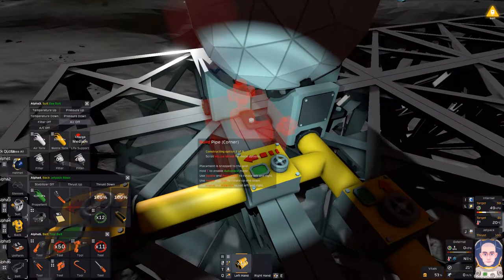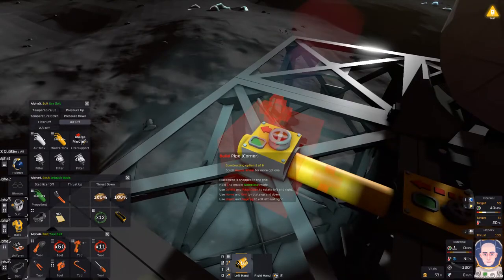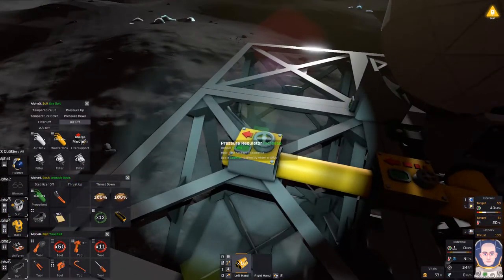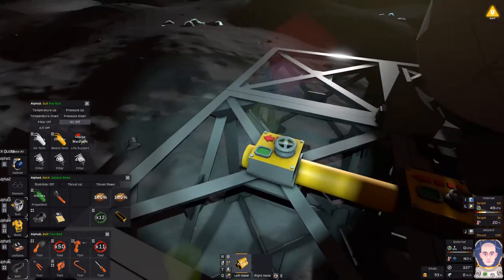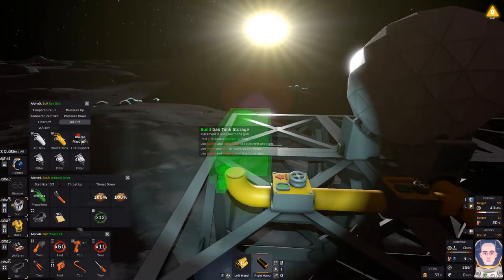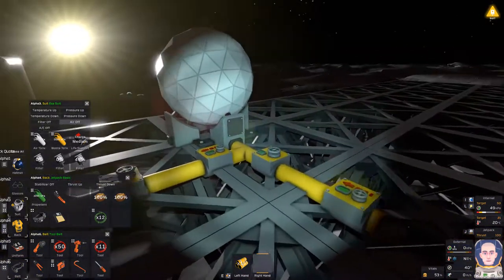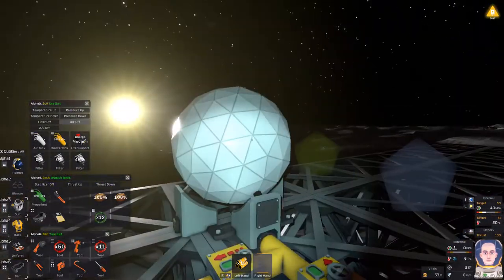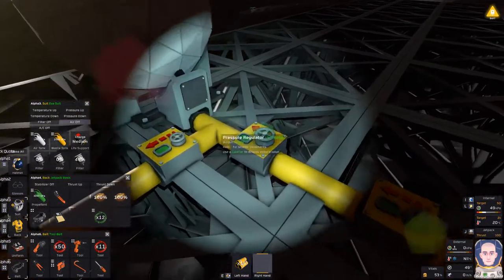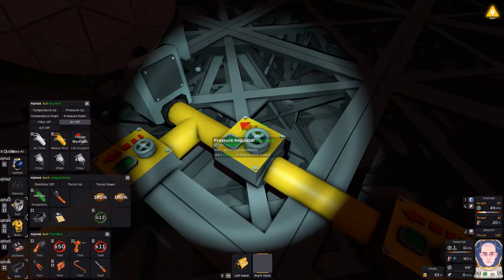We've got some pipe and I have the pipe on the hotbar. Rotate like that, and then we can probably put an elbow up here. There should be a valve in here somewhere. According to the wiki, the pressure regulator is actually a switched valve — so if it's not powered it will not actually allow gases through. That's good. Then we can go like that and place our container mount here — this is going to be for filling our tanks with jetpack fuel. For pressure, I'll set this to 30,000 kilopascals — the higher the pressure the more volume you can store.